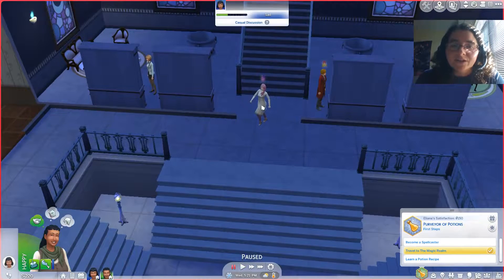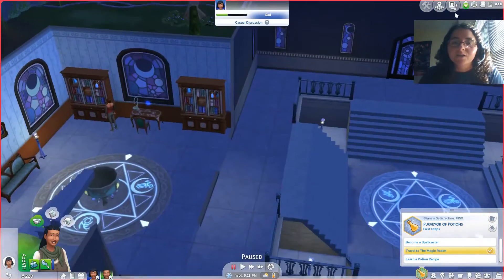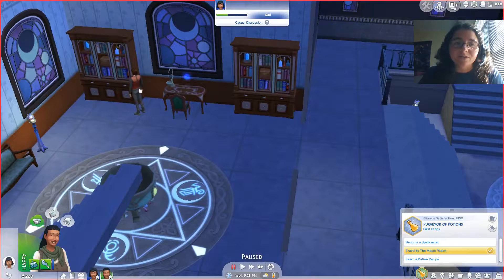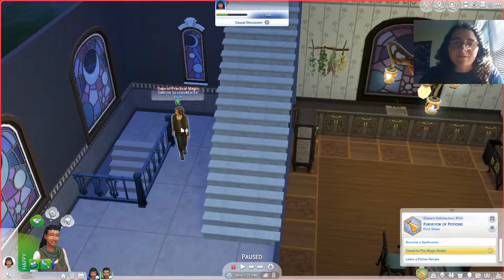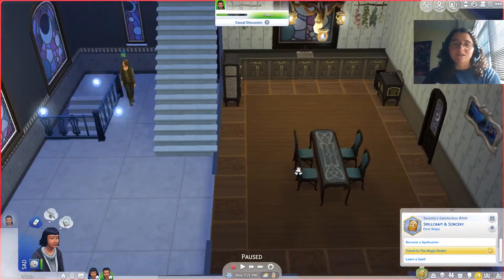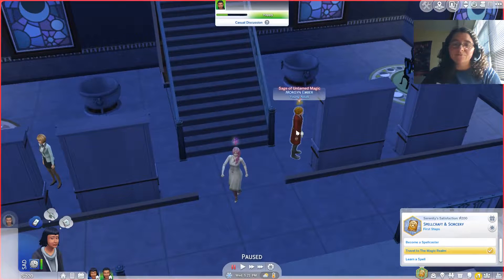Morgan is Sage of Untamed Magic, Sage of Mischief Magic — there are four different types of magic and three sages, which makes little to no sense, but everything's fine. We're going to try to find the other sage as well at some point. Simone Silver Sweater — nice name — is the Sage of Practical Magic. I think we'll introduce ourselves to Morgan.